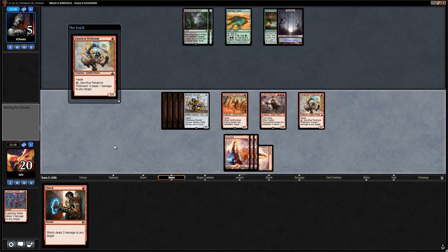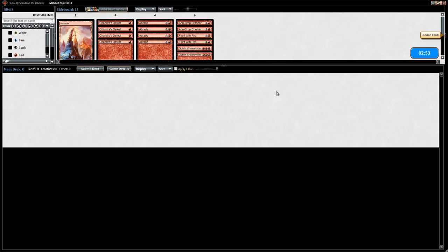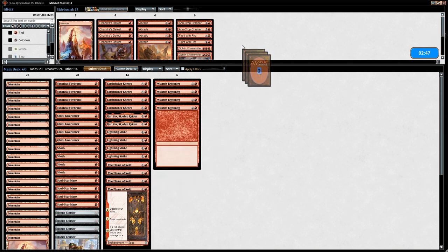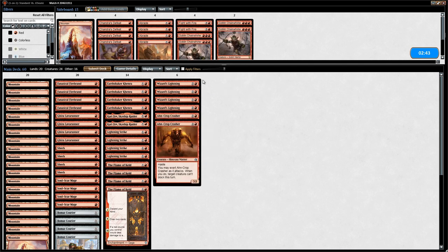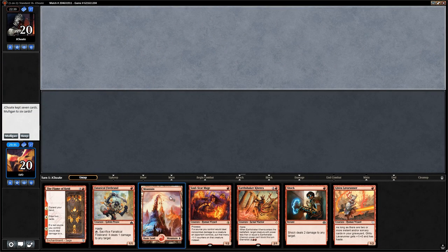We play Firebrands and attack with everyone. Against green-black ramp we want to take out Chainwirlers to make room for Ironcrop Crashers — that's about it for sideboarding. We're on the draw with a one-lander which is a bit sketchy, but with a ton of one-drops and the ability to draw a second land quickly, it's a keep on the draw. We find a mountain right away, so we lead with Soulscar Mage.